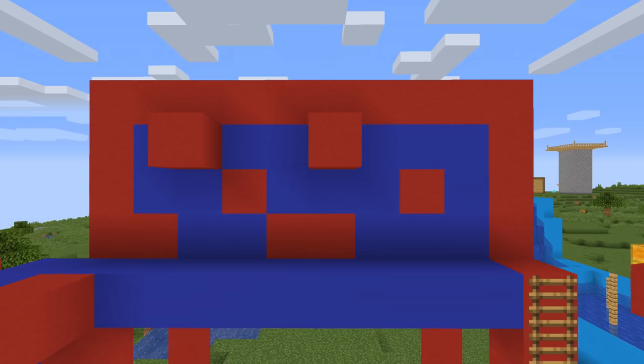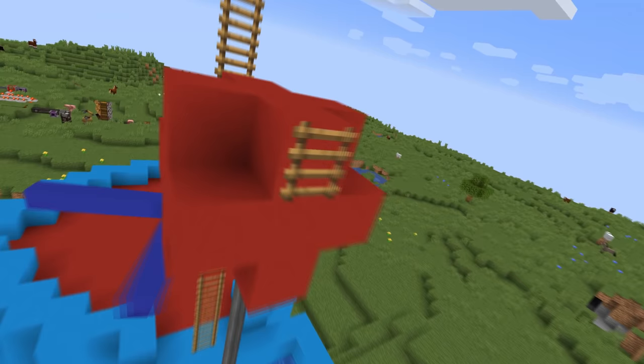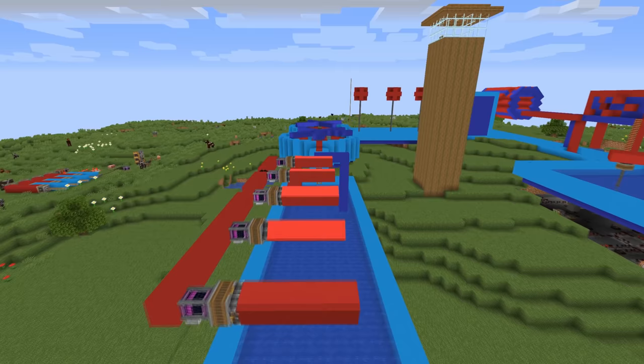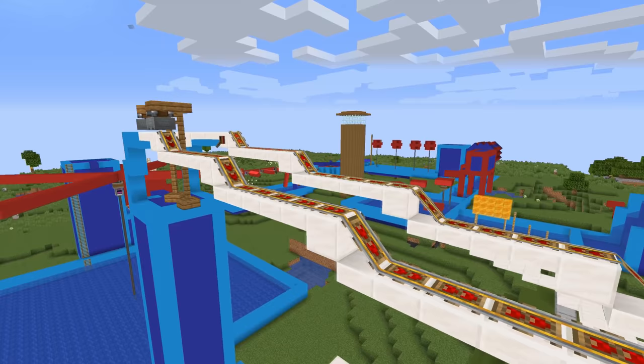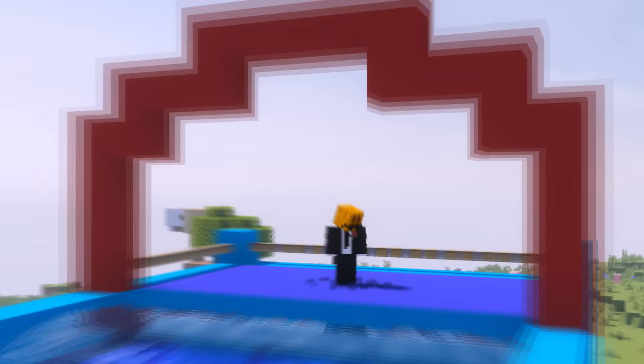So, the Wipeout course. It starts with a small fence parkour, then some spinning things, the classic wall of boxing gloves, a spinning tunnel sure to make anyone dizzy, red big balls, spinning blue fan things, the hardest part that I like to call the sausages, another moving thing, a very big spinning thing, and a ski lift inspired by pole art.